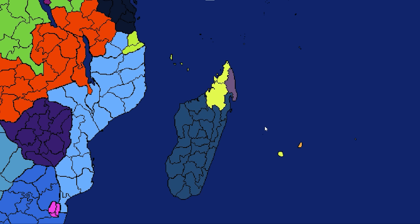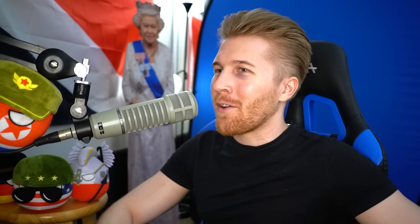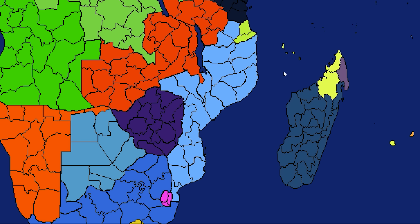We also no longer have the penguins of Madagascar - they're very likely the penguins of Panama. Panama established a colony in Madagascar - I didn't announce it. And as you can see, establishing a colony is a really big deal. You can end up annexing the whole place eventually.